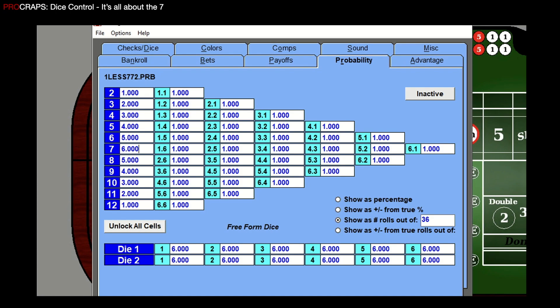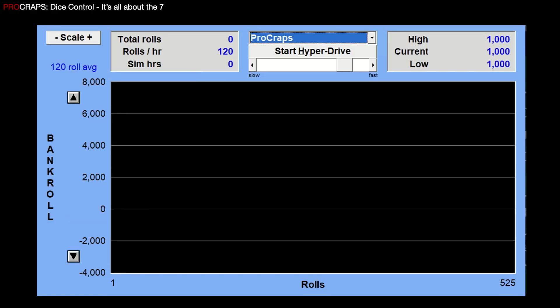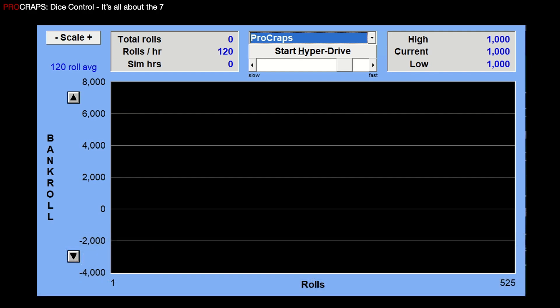I'm going to show you the configuration of the randomizer before I start rolling. By default, WinCraps uses regular probabilities — the seven is set to show six out of every 36 times. Because we're at standard probability, the six and eight will show up five out of 36 times, the five and nine four out of 36, and the four and ten three out of 36. From the stats screen, I can start it in hyperdrive mode — rolling 120 rolls per hour simulated very fast. I'll run it multiple times and come back to the screen each time, rerunning from zero to get a couple of trials with standard probability.